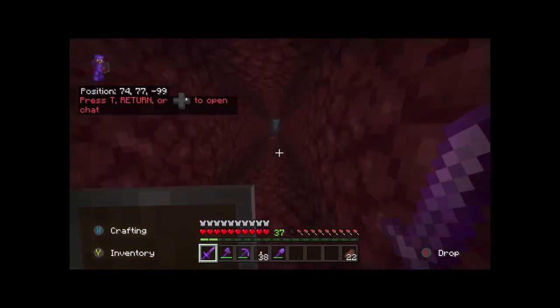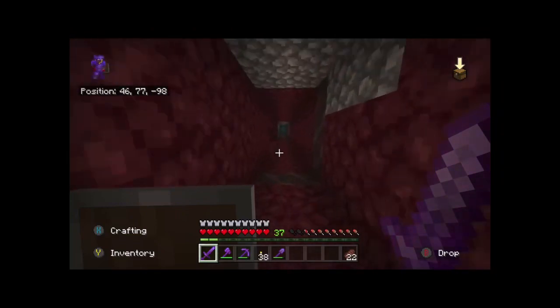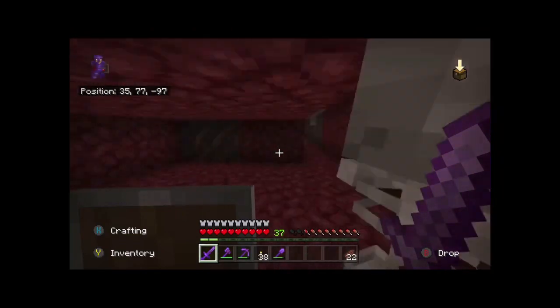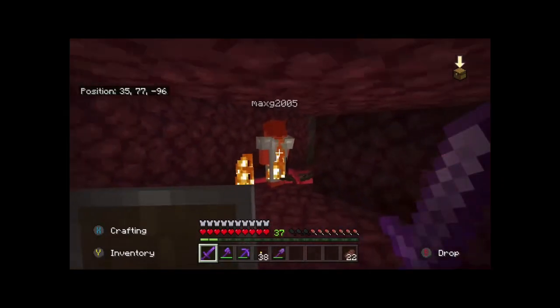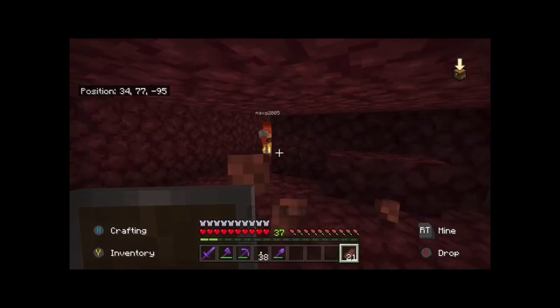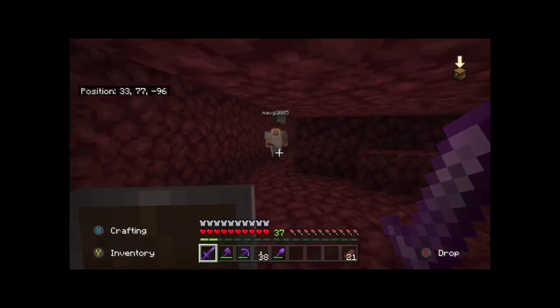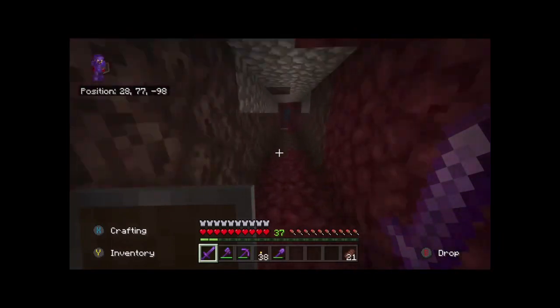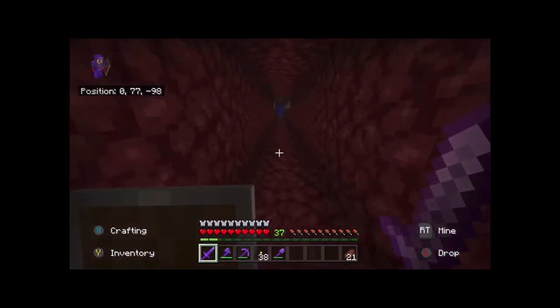We've made a little tunnel - secret tunnel! I just saw a skeleton, one, later then - oh no, Max, I accidentally hit you. I can't get into it, because they would never understand it. Two, three hearts - okay, going up to two hearts and I'm getting into three. Decent sword - he had leggings and a chest plate on.